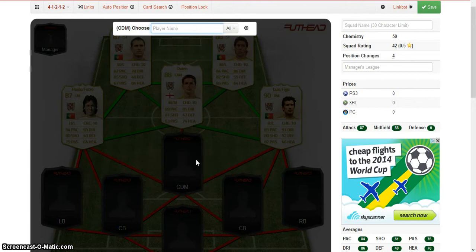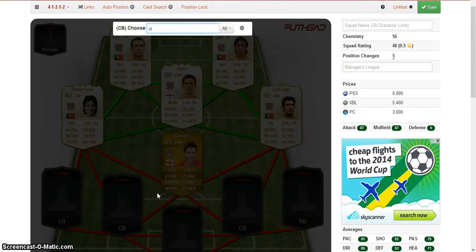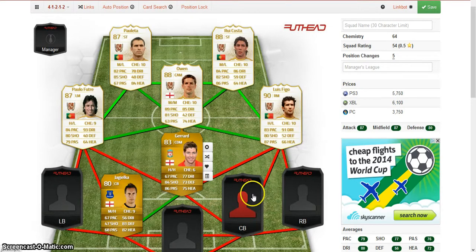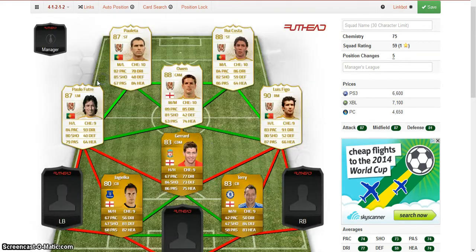In CDM we're going to have Steven Gerrard — he might have six chem there but he won't for long, because we're going to put Jagielka there, and in that centre back spot we're going to put Terry. Terry there — that's our nine chem link already.